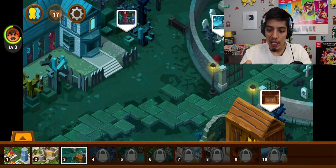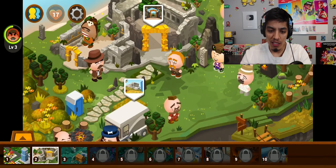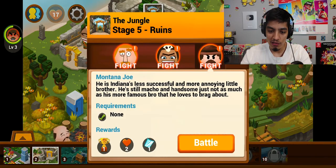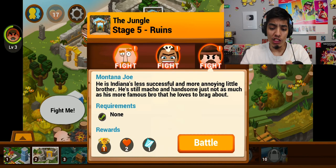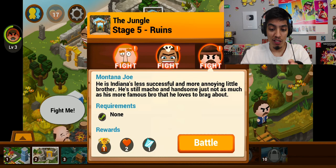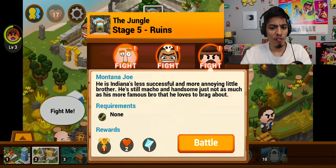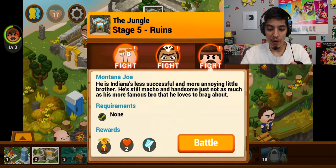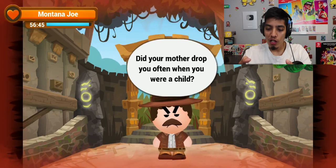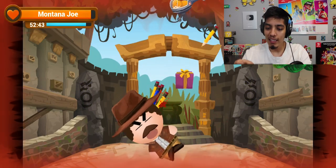We have map three already — stage nine though, I don't think we can fight those people yet. Let's fight this Indiana Jones-looking guy — Lucky Montana Joe. He's Indiana's less successful and more annoying little brother — still macho and handsome, just not as famous as his bro that he loves to brag about. Let's fight this dude!